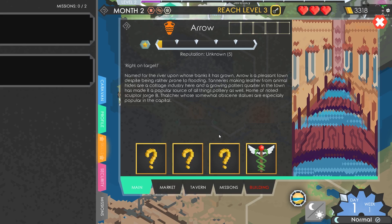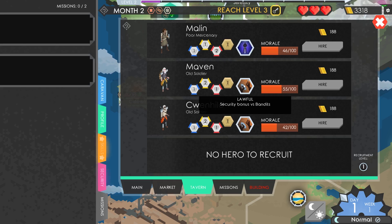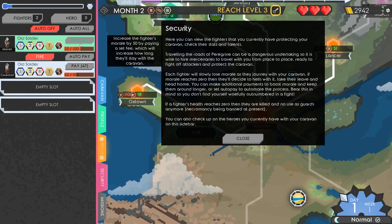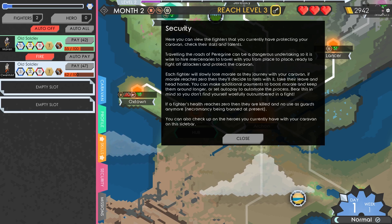Which does mean we can pop over to the tavern and hire some lads to help us. The blue figures are basically attack, the yellow figures are basically defence, and the red is health. We've got Malin who fights best alone, but we want to hire two lads. We've got security bonuses versus bandits for both these two. I'm going to hire both of them. To keep them happy, you do have to keep paying them.